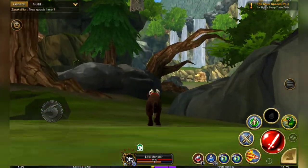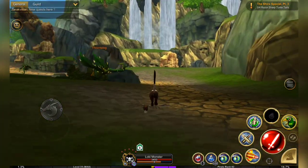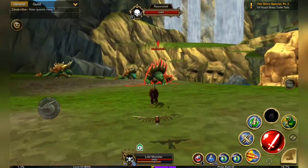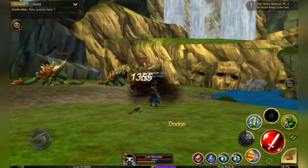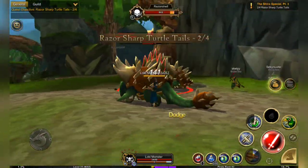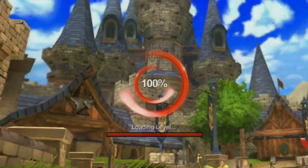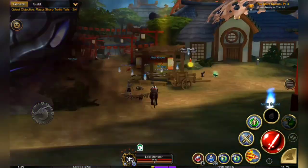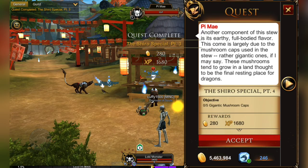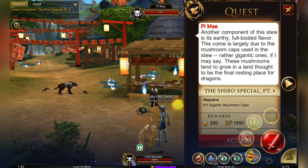You just follow the path straight down until you reach the bottom of the waterfall. Once you've killed four of them, just head back again, and we're going to find out the next quest is gigantic mushroom caps.